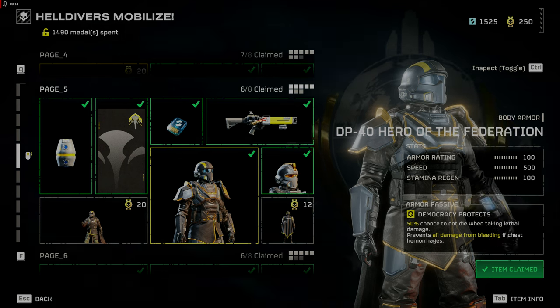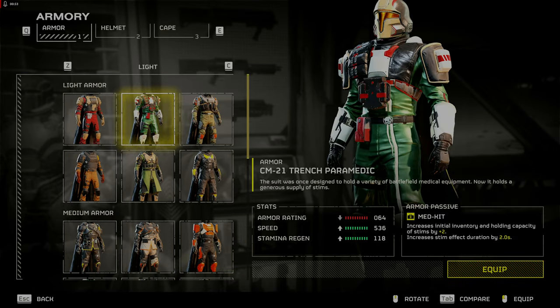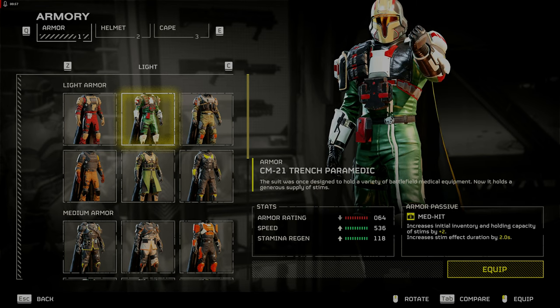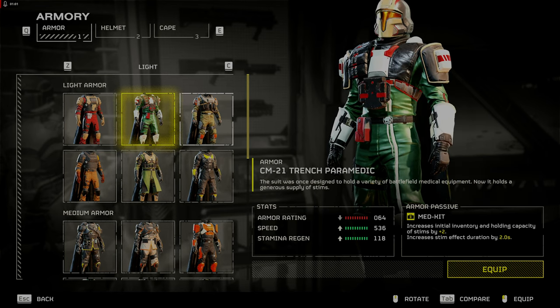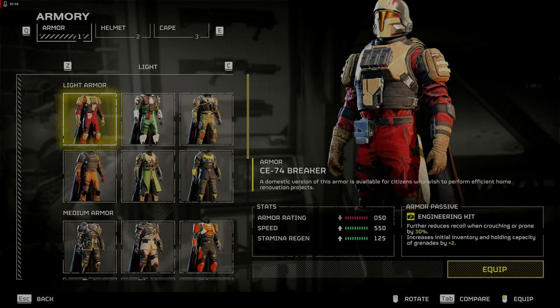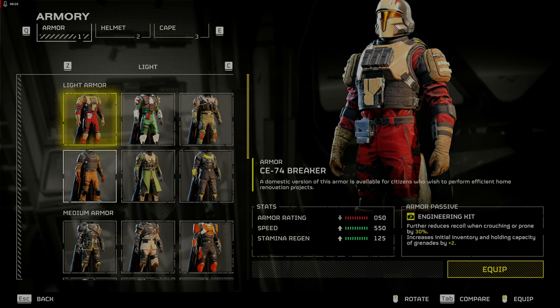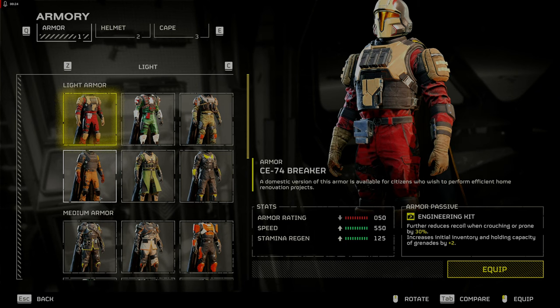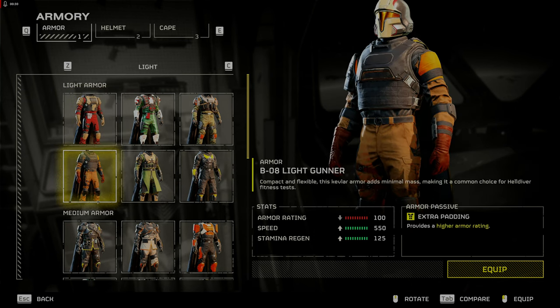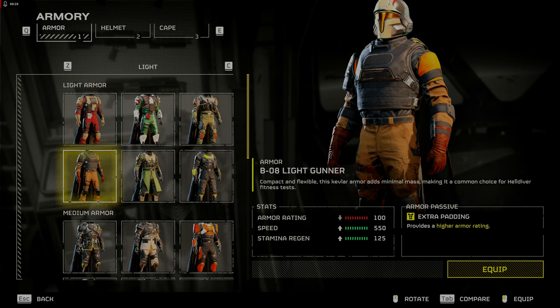Ideally, you'll be looking to upgrade your armor depending on your play style. If you favor movement and agility, go with light armor. Categories to consider: Med kit gives additional stims up to 6 with increased duration of 2 seconds — good if you keep getting overwhelmed. Servo Assistant allows 30% increased throwing range and 50% better limb health, useful for throwing stratagems like eagle strikes from a distance. Engineering kit reduces recoil when crouching or prone by 30% and adds 2 to grenade capacity, letting you carry 6 grenades. Finally, extra padding provides higher armor rating — the one in the Superstore is light armor with medium armor protection, useful if you take a lot of automaton hits.